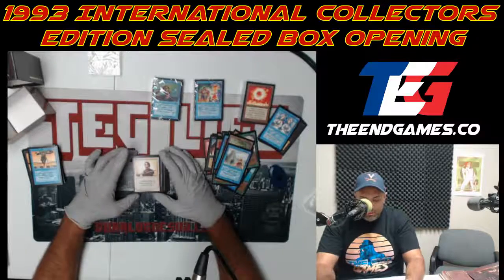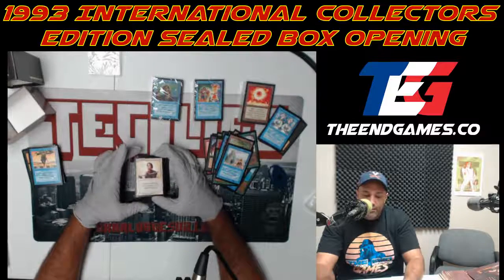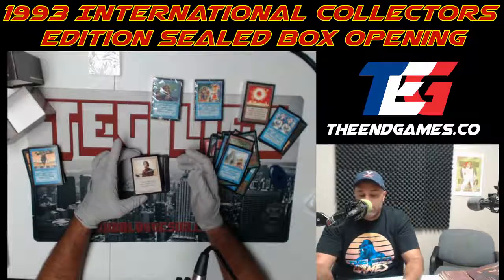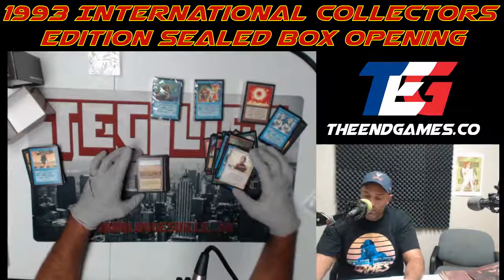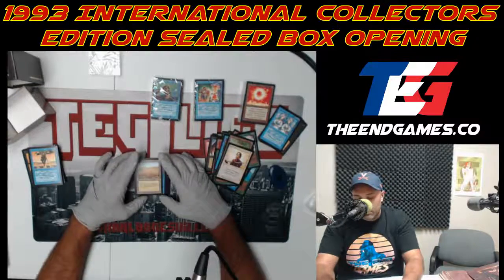Righteousness — also a good card for white. As a creature that blocks, it gets plus seven plus seven for one white at instant speed. You can pump up a blocker in a wall deck — walls were a thing, they printed a lot of walls in old school.